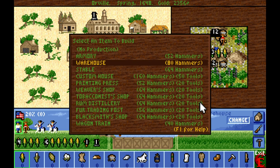The first thing we're going to build up here is going to be a stockade, but you need three people first. So I'm just going to leave it as is — we'll start working on the stockade later.